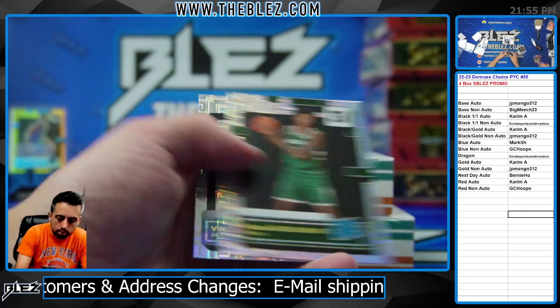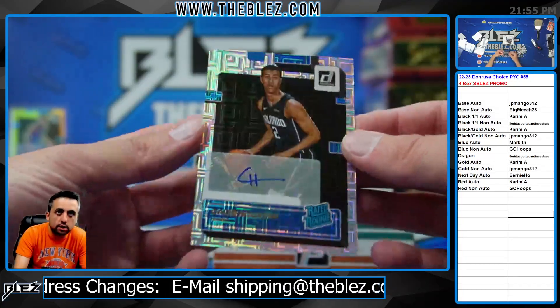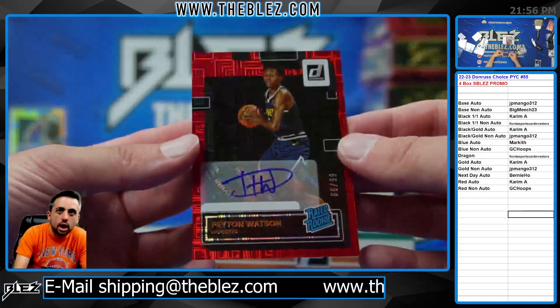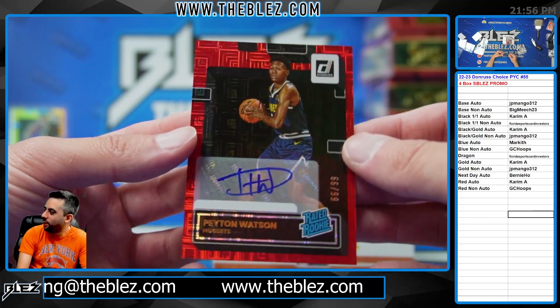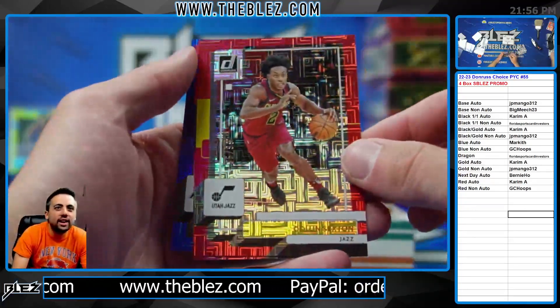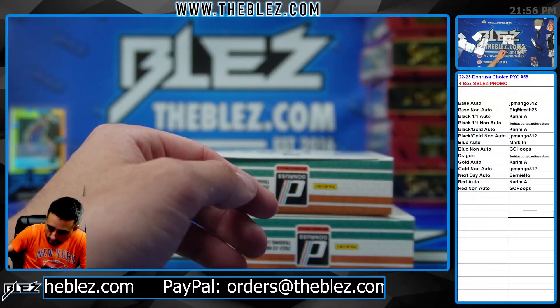Paolo. And we have a base auto of Caleb Houston. Red auto. Oh, Karameh's on the board — he's on the board. Red of Sexton. And a blue of none.